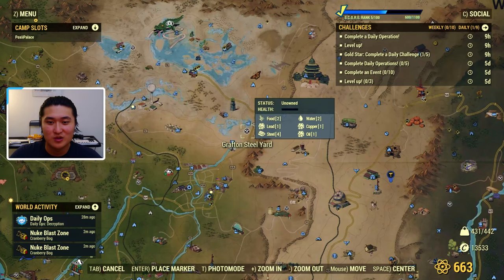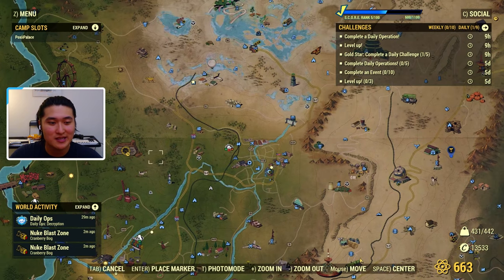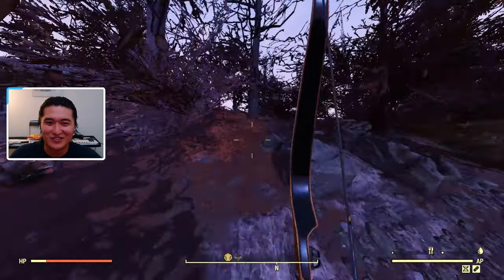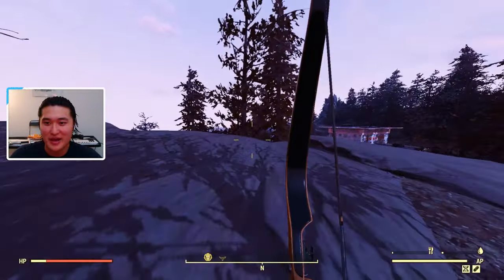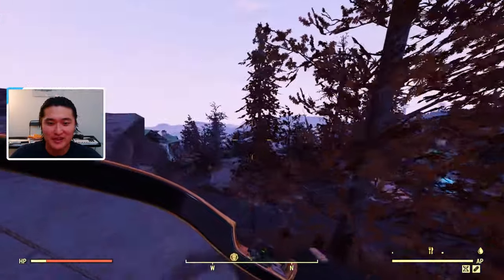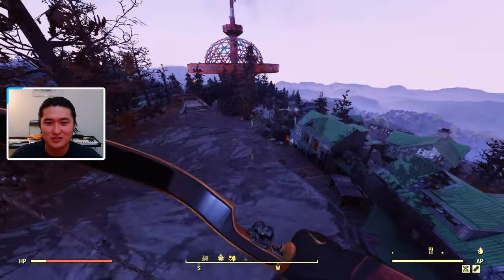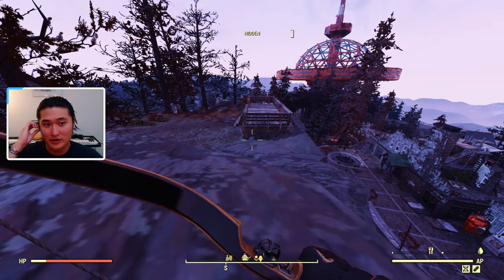The next way is to go to a workshop and get steel that way. The Grafton Steel Yard up here on the map by route 61 has four steel deposits. This is Vault 76 for reference. If you conquer or take over this workshop, you can get the extractors running on four steel, and that will just harvest a bunch of steel for you passively once you have it set up. That's a really solid way to get steel since it yields quite a bit.